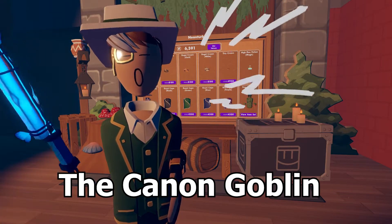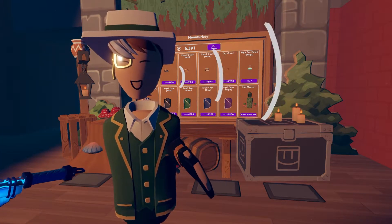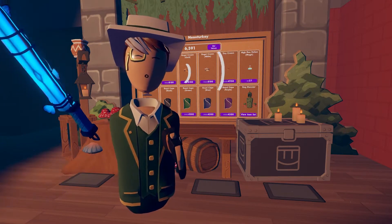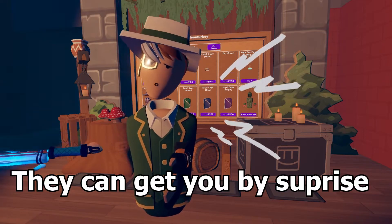you are going to die if they get you in a corner. The next one is the cannon goblins. Cannon goblins usually just sit on a high tower and fire their cannons on you. They're not that difficult to avoid, but if you're being attacked by the regular goblins and you don't see them, they can get you by surprise and can be quite annoying sometimes.